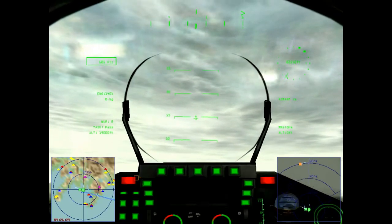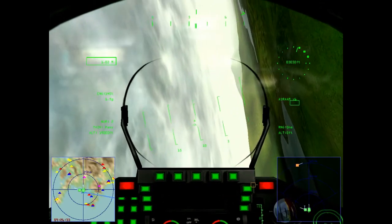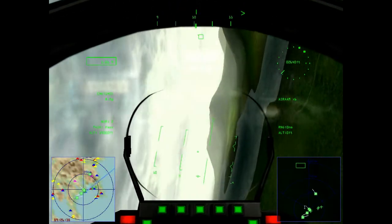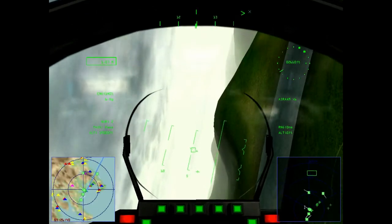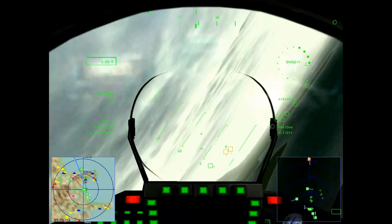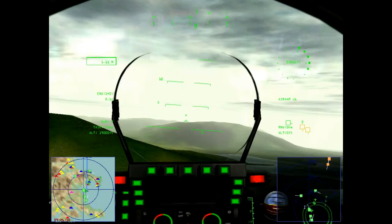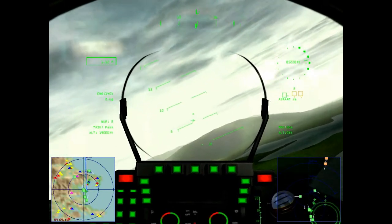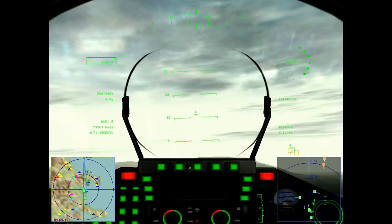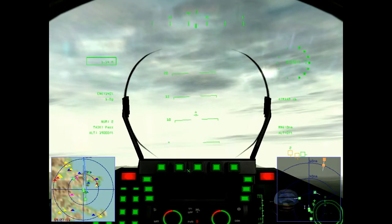Gears up, and turn right at the main point 1. 19,000 feet. The waypoint is here — the X in the mountain. Okay, 6,000, 7,000 feet.